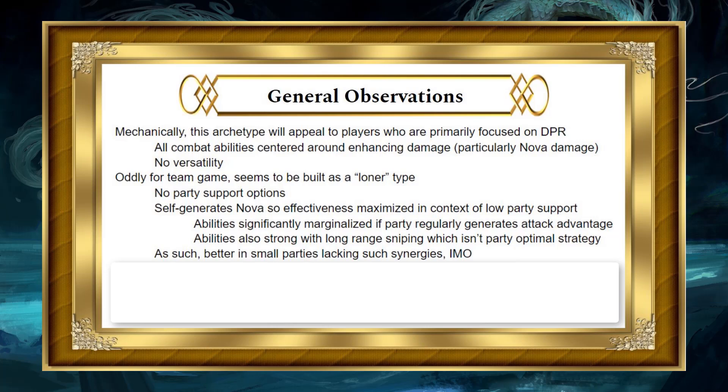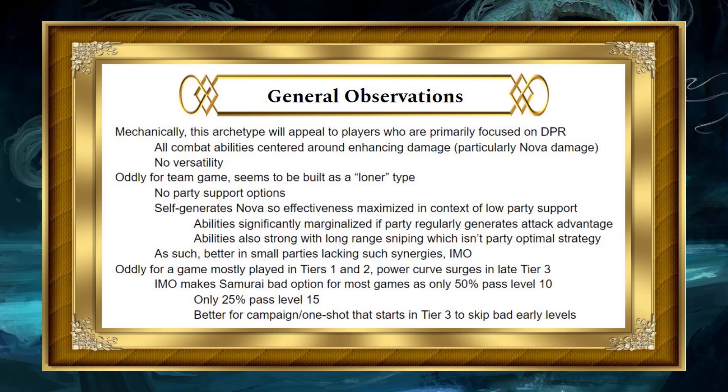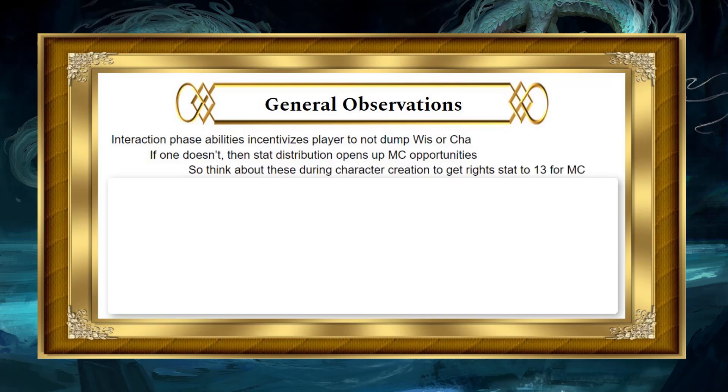It's a bit of a weird design. Also oddly, for a game mostly played in Tiers 1 and 2, the Samurai's power curve surges in late Tier 3 — once you reach level 15 is where it really gains steam. In my opinion, this makes the Samurai a bad option for most games. Only about 50% of games pass level 10, and only about 25% more pass level 15. The Samurai seems better for a campaign or one-shot starting in Tier 3 so you can skip the bad early levels. Because it has interaction phase abilities, it incentivizes the player not to dump Wisdom or Charisma, and if you go that route, the stat distribution opens up multiclass opportunities. Think about these during character creation to make sure you get the right stat to 13 to multiclass in the direction you want.